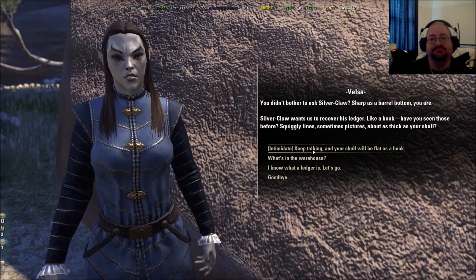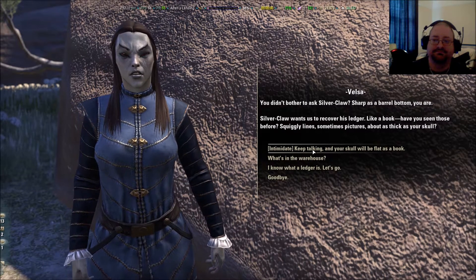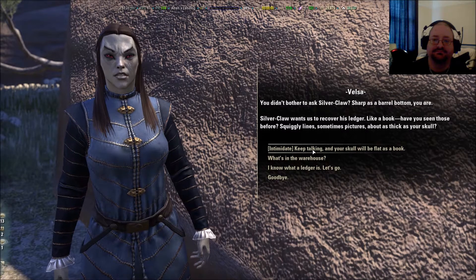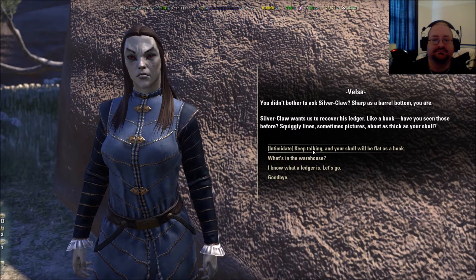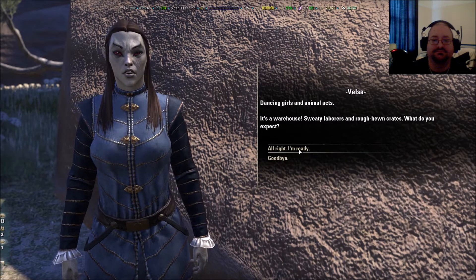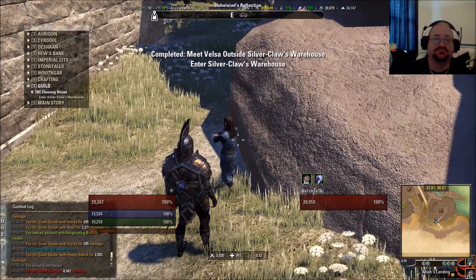Yes, ma'am. You didn't bother to ask Silverclaw? Sharp as a barrel bottom you are. Silverclaw wants us to recover his ledger. Like a book? Have you seen those before? Squiggly lines, sometimes pictures, about as thick as your skull? Dancing girls and animal acts. It's a warehouse. Sweaty laborers and ruffium crates. What do you expect? Follow me and keep quiet.